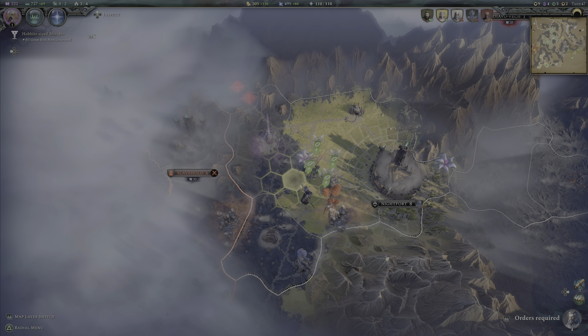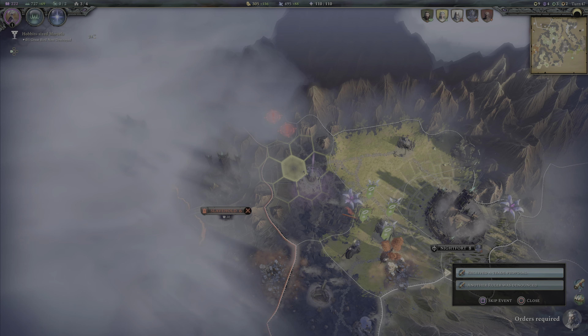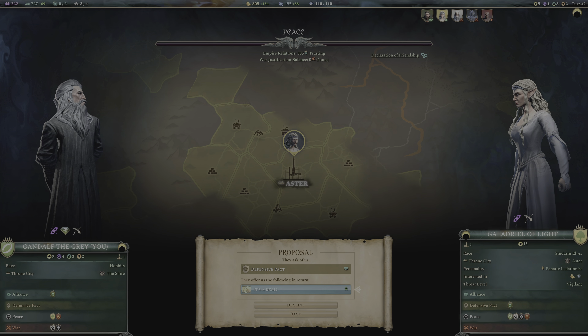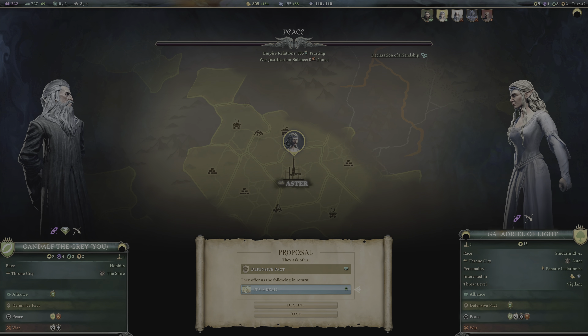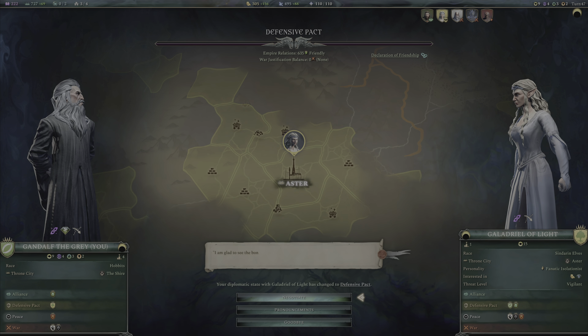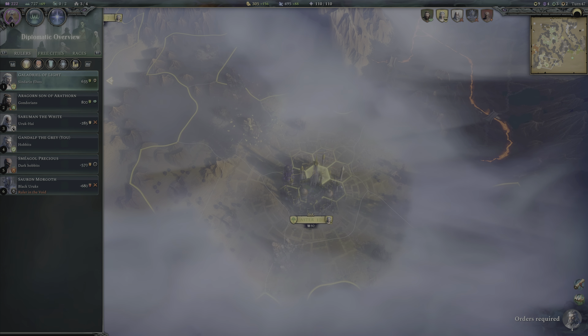It's really hard to tell on this kind of difficulty whether you're just overwhelmed with a ridiculous army. We have to be very cautious. She's done a defensive pact — I just checked this before I started recording; she wanted 600 for it, so that is a great deal.